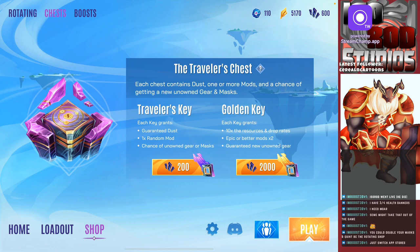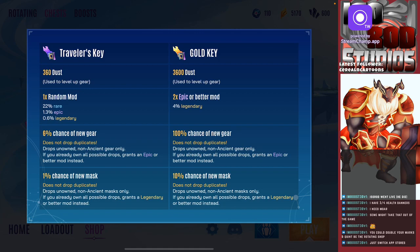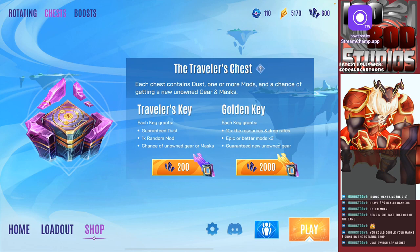The Traveler's Chest is 350 dust for one random mod — 6% chance of new gear, 1% chance of a new mask — and two people I know have gotten the new mask. I remember in Vainglory with the keys for skins, my daughter tried for the rainbow scarf skin and got it on the first try. I made an account on my iPad for her and she got easier and toward — meanwhile I'm getting dupes.